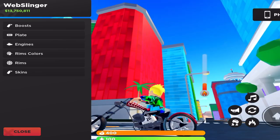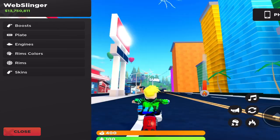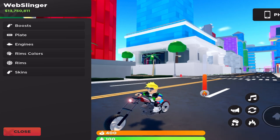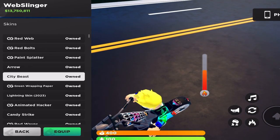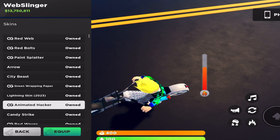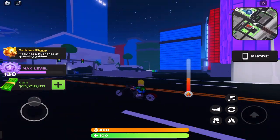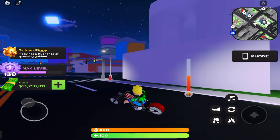The speed is really good and the boost speed is insane. For customization options we have boost, plate — even though I'm not seeing a plate on the vehicle — engines, rim colors, rims, and of course the skin. If you put on a skin you'll still have the web texture on it but the skin will go over it, which is pretty cool.